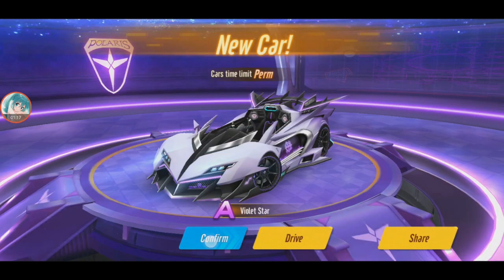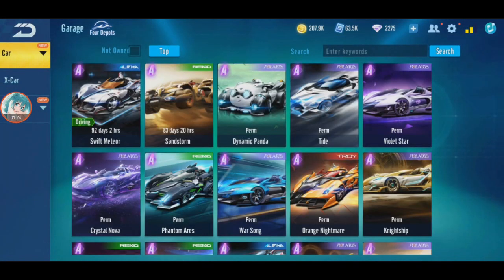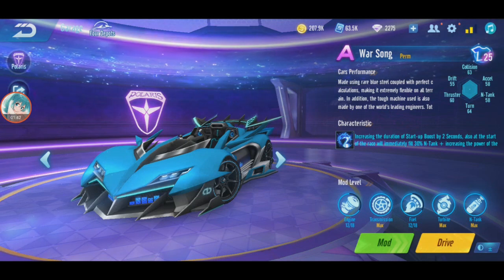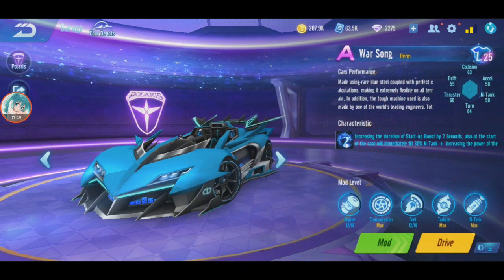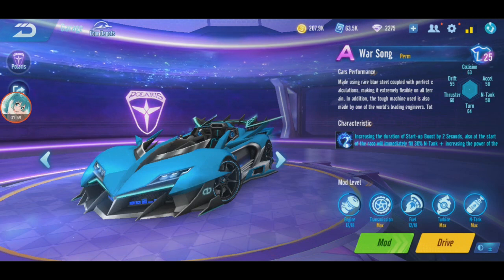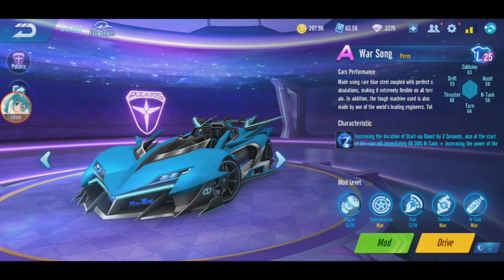Let me explain what's going on. There was some confusion saying that Violet Star and War Song are separated — like this is Violet Star and this is War Song — but it's not added as a skin. I just figured out that the first skin released in QQ Speed Mobile was Demon King, and that skin feature released during the two-year anniversary update. We haven't reached two years yet, we're about one year and a half, so that's why they don't have that feature yet.